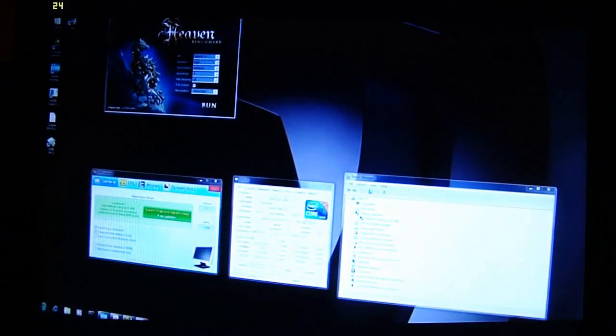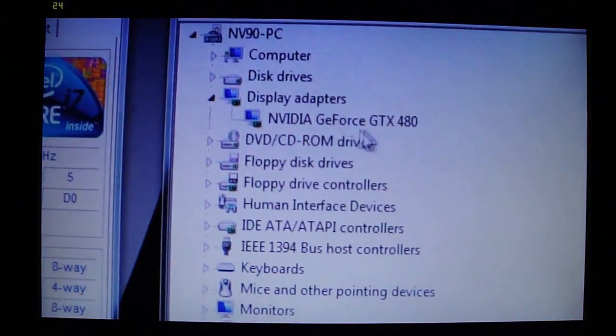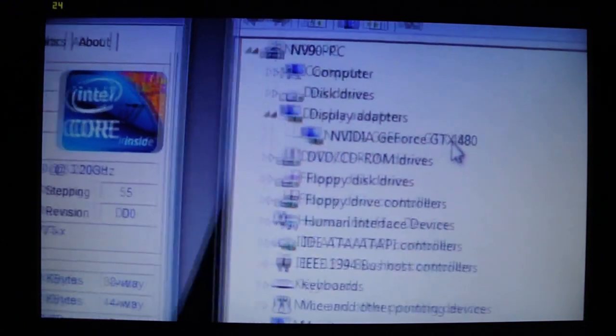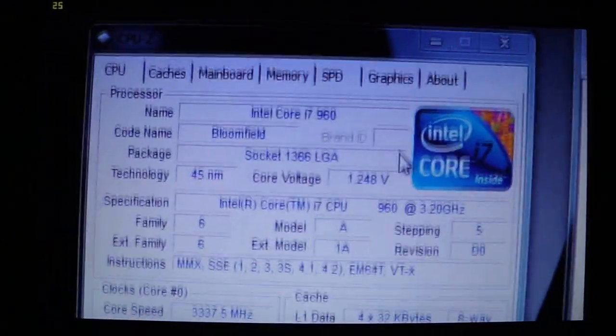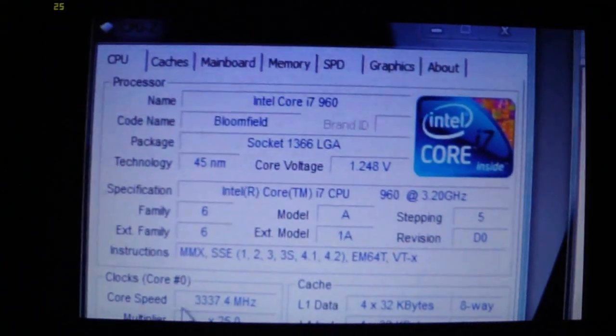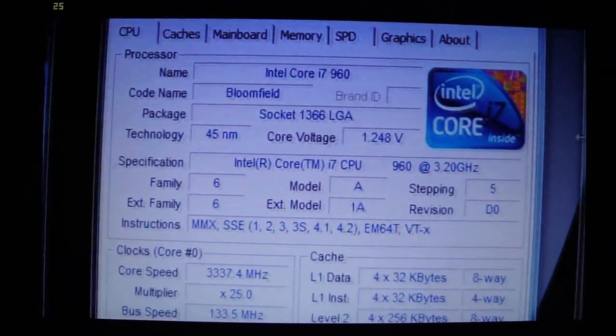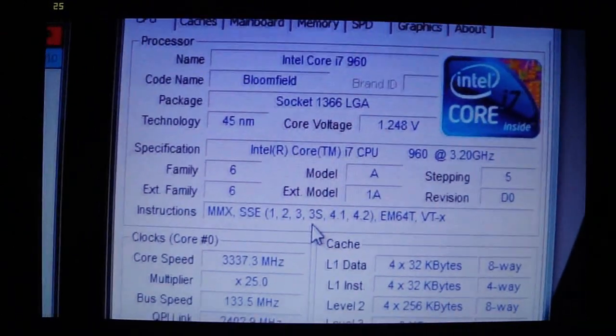I want to show you what's going on on the system. The setup we have here is showing first the device manager. There's a single NVIDIA GeForce GTX480, and you can see it's plugged into an X58 motherboard with a Core i7-960 running at 3.3 gigahertz. There's no overclocking, no overvoltaging on the GPU or the CPU. It's just a stock system.